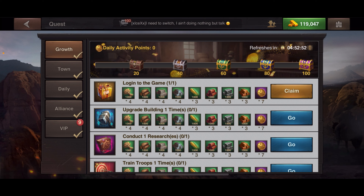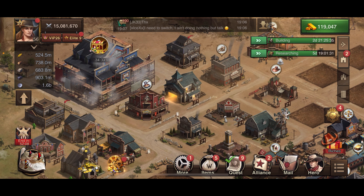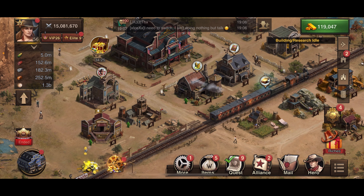The first one is log into the game — that's an instant one. If you're in the game and you claim it, it gives you seven points. For upgrading a building or conducting research, I've noticed it's not about completing the research or building — it's just about starting it. So if you currently have a building or research already churning, those won't count.